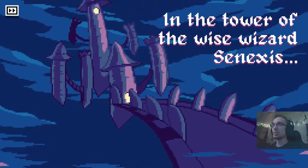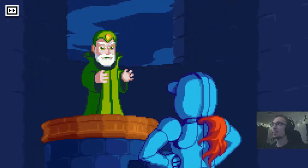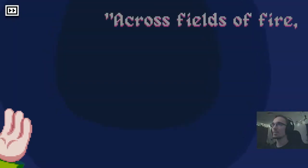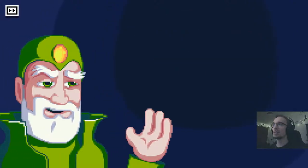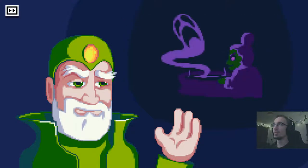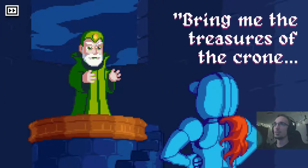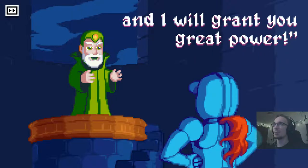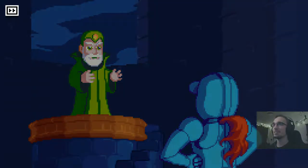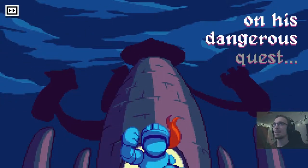In the tower of the wise wizards Anaxes, a brave adventurer seeks his destiny. Cross fields of fire through the ruins of the sky city. Over deepest ocean within a dark forest lies the cave of the witch Mabel. Bring me the treasures of the crone and I will grant you great power. And so the knight sets out on his dangerous quest.